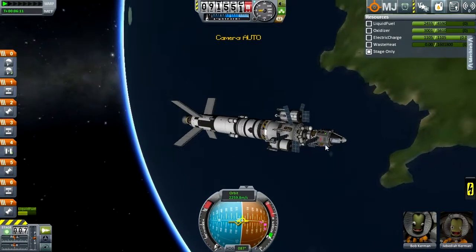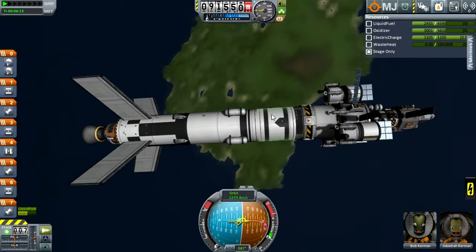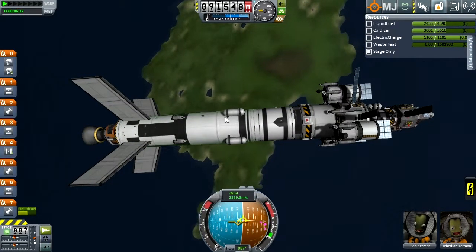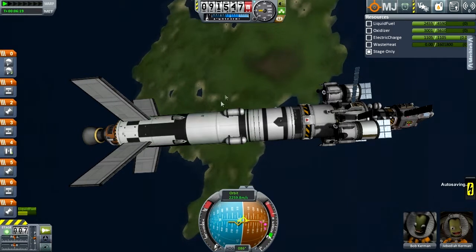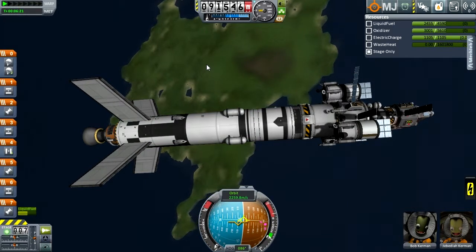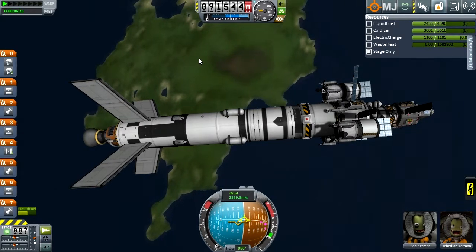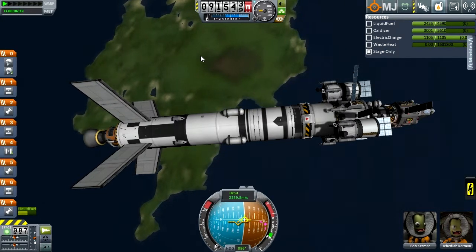Okay, after many a mishap, we are finally in orbit. Some of those mishaps were kind of annoying. Basically all I did was, in addition to the solid rocket boosting cones, I also put the large Oolage motors on the bottom, so basically they were jetting away from this as fast as it possibly could.